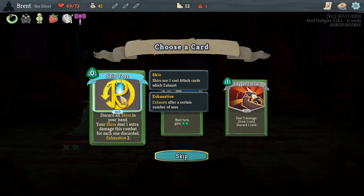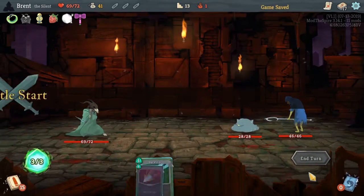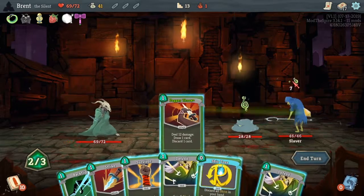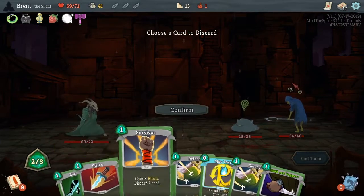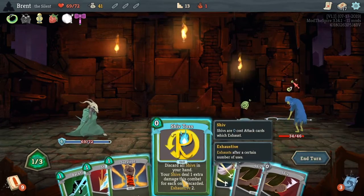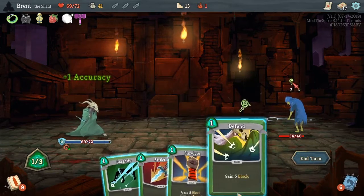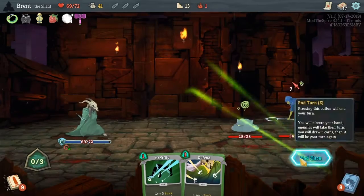All shivs in your hand — shiv toss for each one discarded. We're doing a shiv run so I've never made shiv toss work very well, so I'd be pretty excited to do so. We want to drop the normal defend and go with cloak and dagger. Now we want shiv toss and you're getting two plus two accuracy.